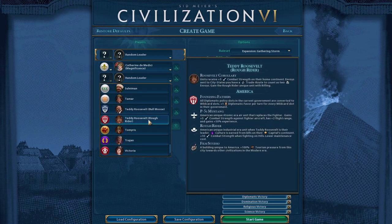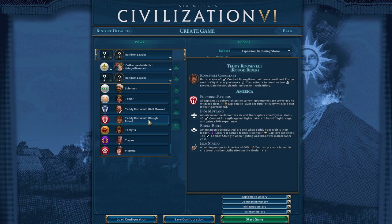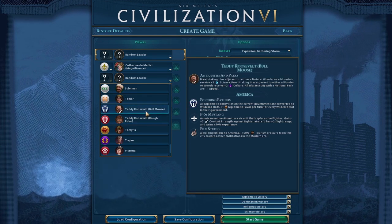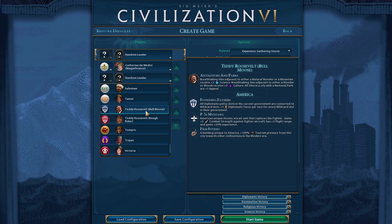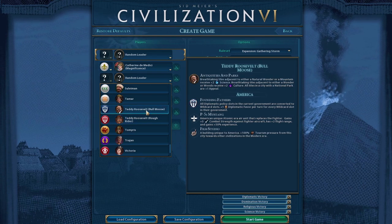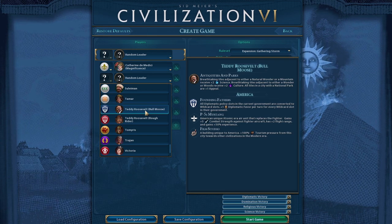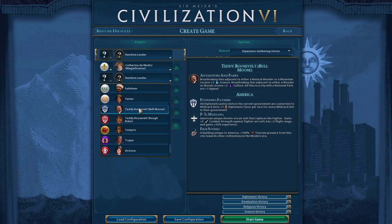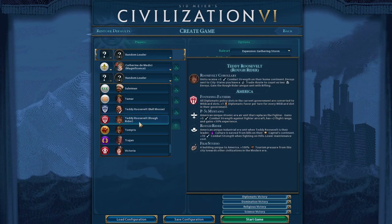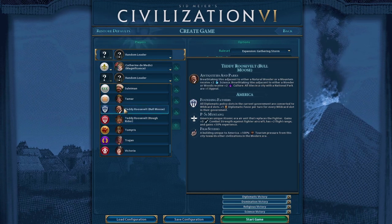Now let's look at Rough Rider Teddy: units receive plus five combat strength on their home continent, envoys sent to a city-state you have a trade route to count as two envoys, and he gains the Rough Rider unique unit. The new Bull Moose Teddy has breathtaking tiles adjacent to natural wonders or mountains receiving plus two science, and breathtaking tiles adjacent to wonders or woods receiving plus two culture. All tiles in a city with a national park gain plus one appeal.